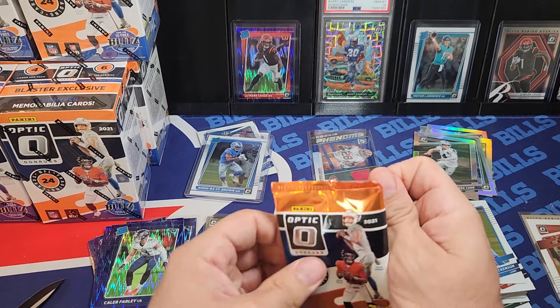Oh, lasers — upside down. I had the fire emoji so there's a chance. Travis Etienne Jr. — that's a good card. I can't move this, it won't move — trying to see the corner. There we go — it's a Downtown! We did it! We pulled the Downtown! Could it be... could it be... Dolphins — Dan Marino Downtown! Oh my goodness! Awesome — we did it! Dan Marino! Fire emoji box strikes again — we hit the Downtown!